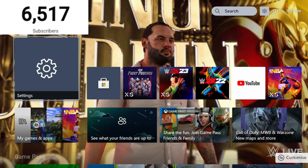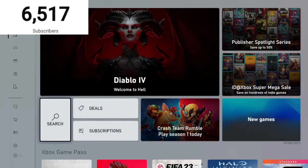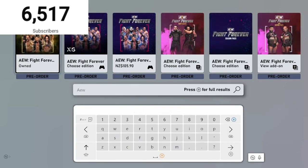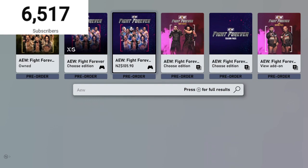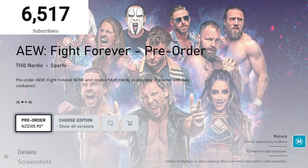To make sure this is accurate and 100% working, what you guys want to do is go to the store again, go to AEW Fight Forever. Go to the standard edition and make sure the price is in New Zealand price — that's the key to all this. Make sure the price says 105.90 NZD and you'll be good to go.